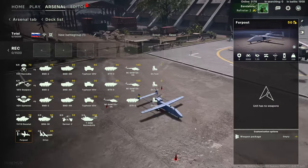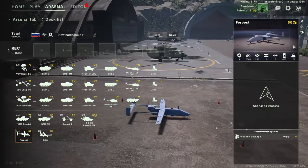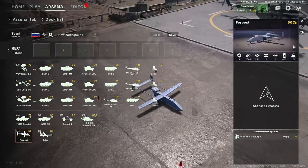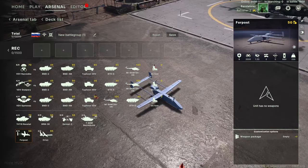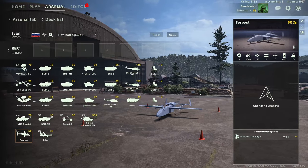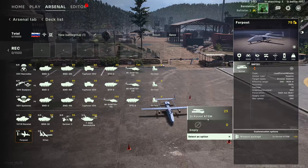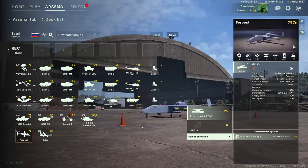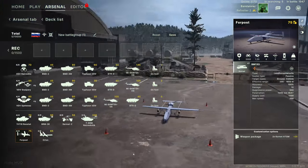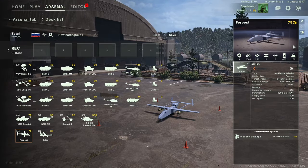Next up are a couple of drones. First is the Forpost — a recon drone with 2000 optics range that can laze targets. Its weapons package can be upgraded to mount a Kornet ATGM with 1000mm HEAT penetration at 1600m range. Obviously it's susceptible to all anti-air.